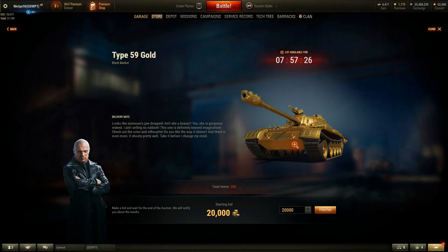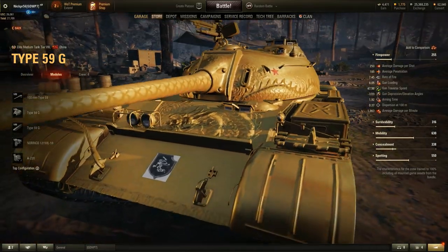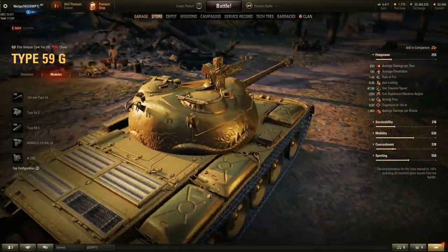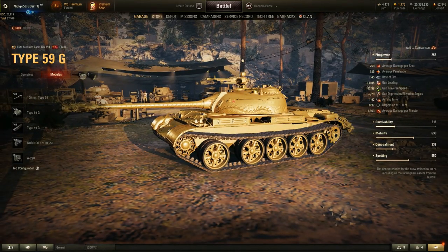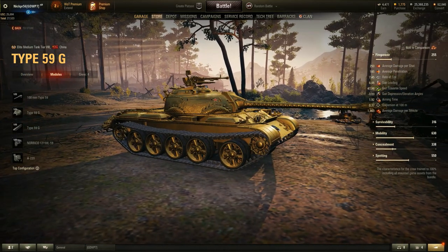I don't have 20,000 gold, but if you do and you want to pick up this very exclusive vehicle — this was the first Chinese premium tank in the game — while the model has not been updated in a while, it is still a very shiny gold with a nice dragon scale and dragon motif all along the tank. It is so rare because it came out first on the Asian server, then slowly trickled out to the EU, and very finally to our server here in North America. I'm not sure if it's really worth 20,000 gold — I want to say that's almost $100 to $150. But if you have the gold lying around and you really want to pick up something incredibly special that almost nobody plays, this is the vehicle for you.